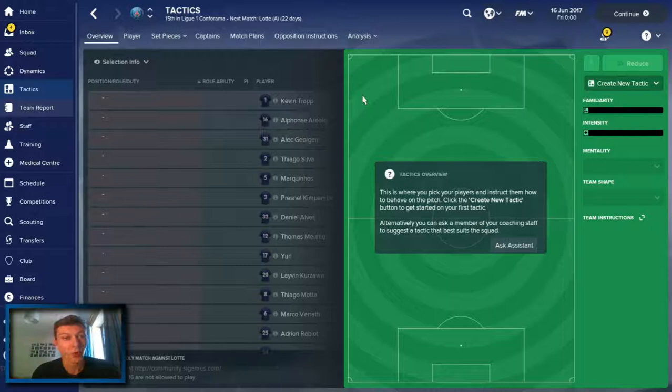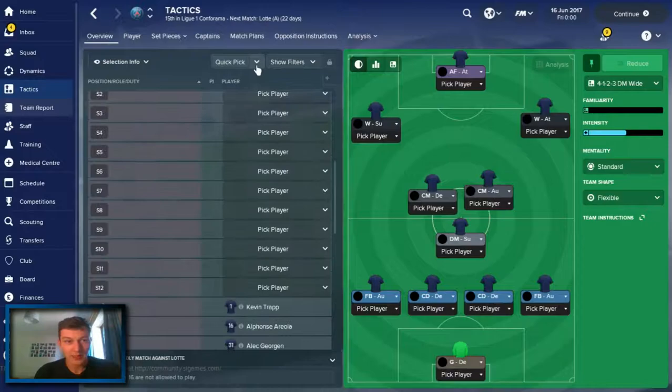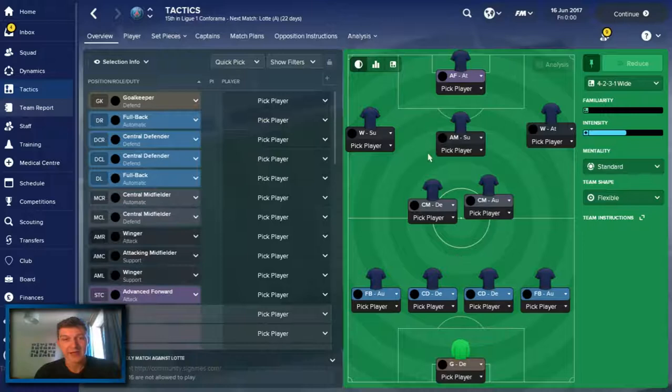Obviously the tactics screen has changed massively, but we won't delve into that too much this episode - I just want to focus on these new features and look at the team. We will ask the assistant though what kind of tactic he recommends. He recommends this at the moment - we'll do a quick pick. Apparently there are spaces in the team but a lack of players to choose from, so I can't quick pick right now. I guess I have to do some meetings first. But this looks like the base formation we're going to be playing with. I think we'd play with an attacking midfielder instead of the defensive midfielder.